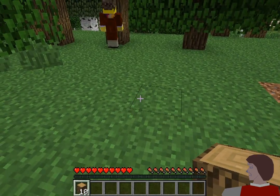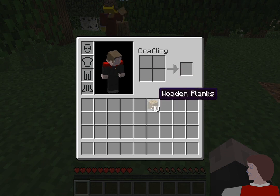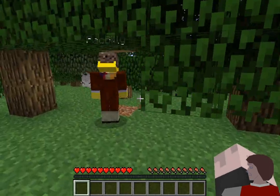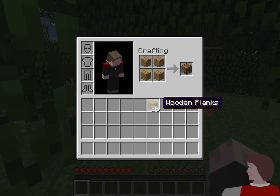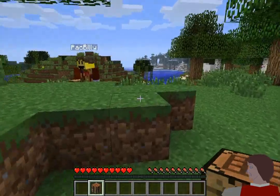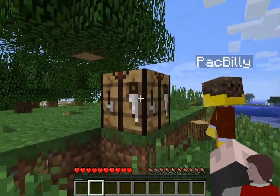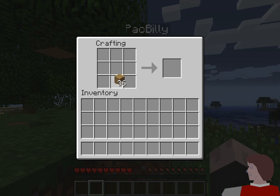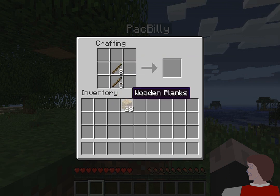Do you know how to make a crafting bench? Yes — you make wood planks, four things, and then you make the crafting table. Oh well, you've already made one and we can both use the same bench simultaneously. I've never played multiplayer Minecraft — it's always been just on my own.